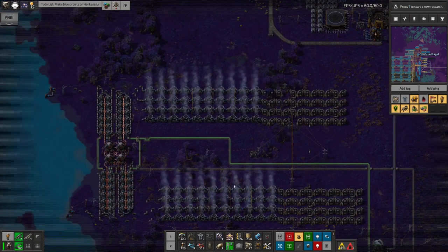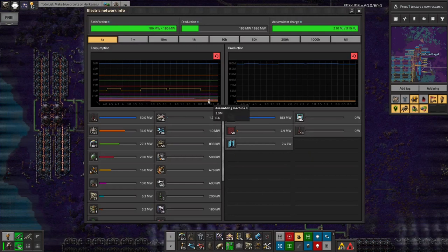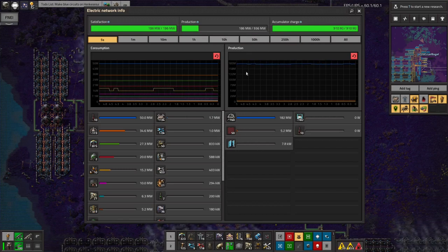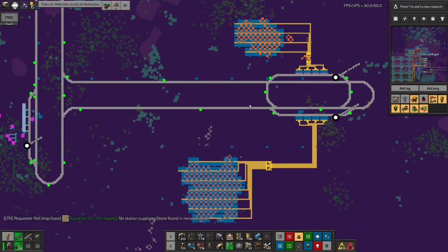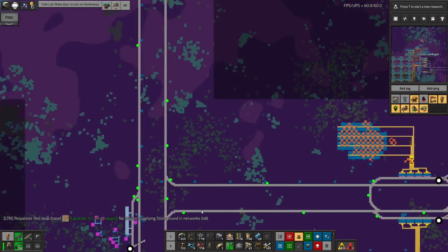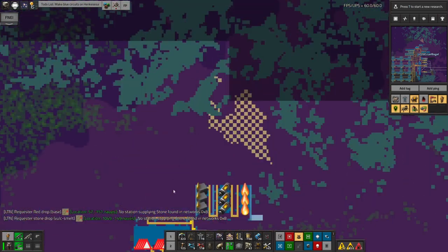I also shoved in an extra nuclear power plant down here, which was absolutely vital because I didn't have anything like enough power. The first nuclear plant was producing about 400 megawatts, the second one is producing another 400, and then the solar panels are producing whatever's on top of that. I stuck in a couple of extra mines down here as well because I didn't want to run out of copper or Holmium — I was aware I was going to get through quite a lot making all the circuits and all the Holmium to be shipped off.